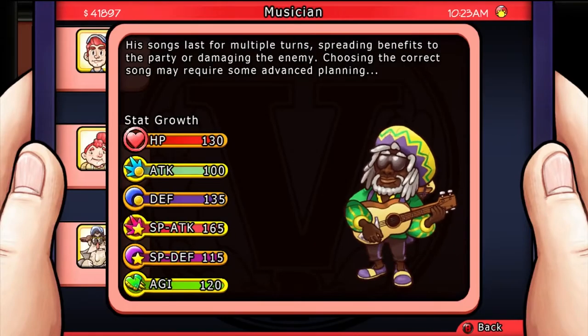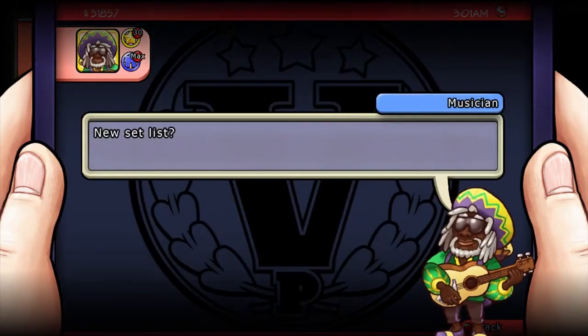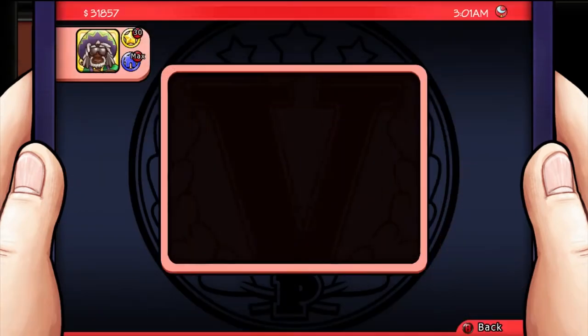This citizen is the Musician. His songs last for multiple turns, spreading benefits to the party and damaging the enemies. Choosing the correct song may require some advanced planning. His talent is to be able to choose new music.